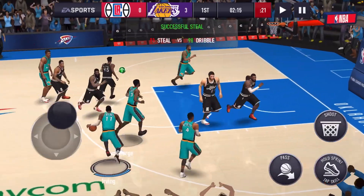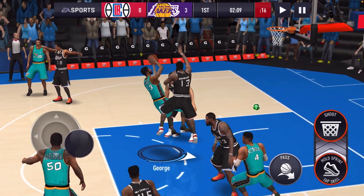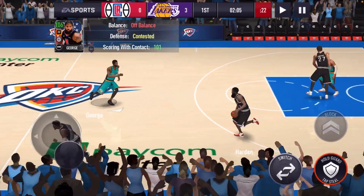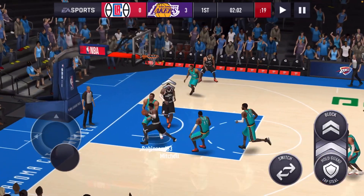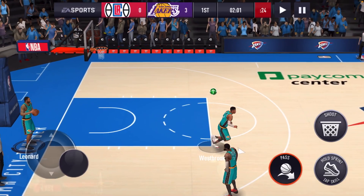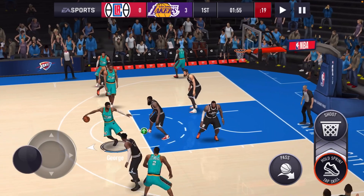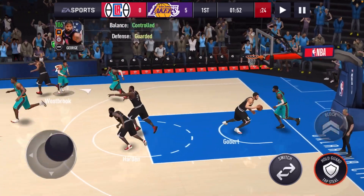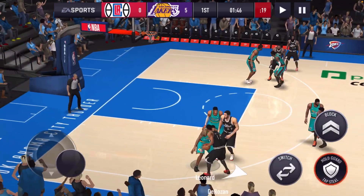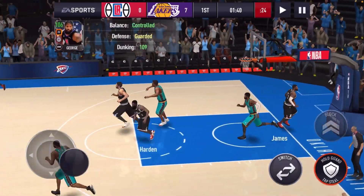Nice steal there by Kyrie. We gave it to Paul George — let's go PG into the paint. We're being guarded by James Harden, going for a score of contact, and PG misses. That's alright. We give the ball back to PG, going back into the paint, and there goes the dunk by Paul George. Kyrie getting another steal, we give it back to PG, to the paint again — and another dunk. Let's get it, PG.